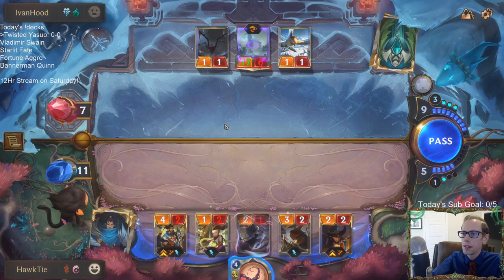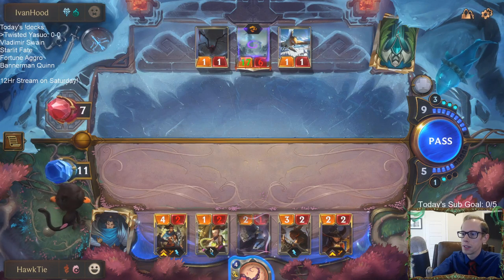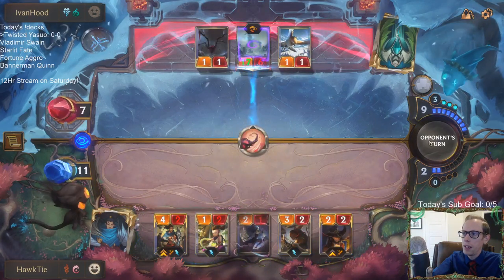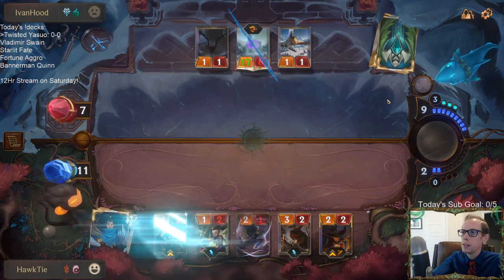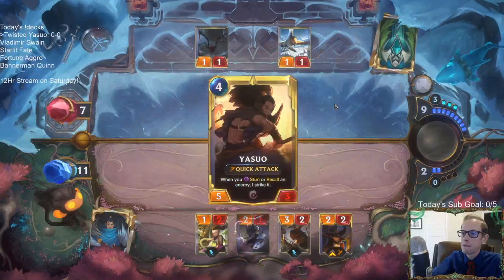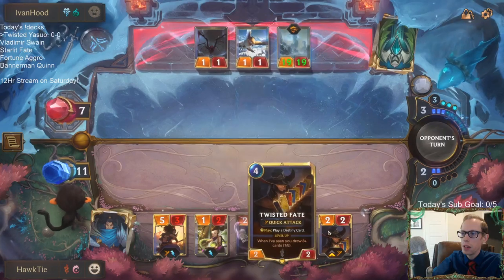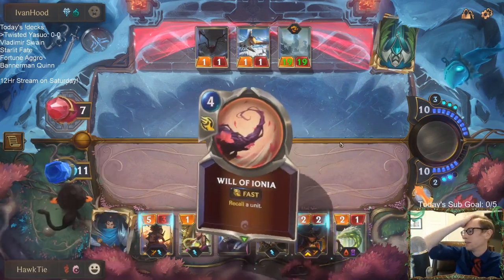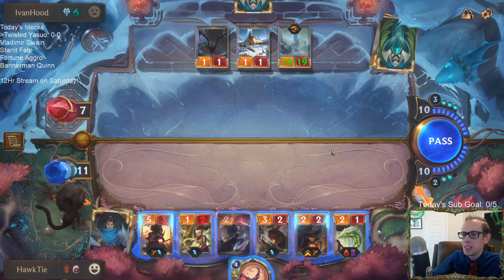It's about to be my attack. They're at seven — I bounce this, they can block, block, they take 2, 4, 6, 7 because of the Draggling. We have lethal here as long as they don't draw a spell. Wait — what am I thinking? Yeah, they just replay it. Oh my gosh. That was dumb. Not lethal.